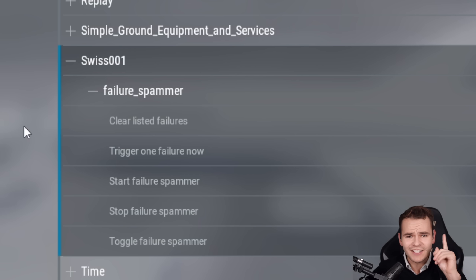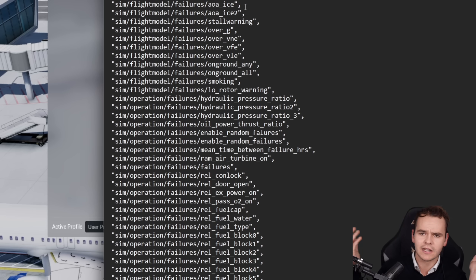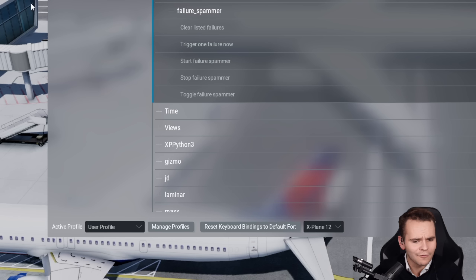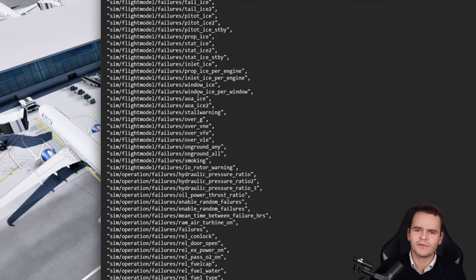Basically, every second a random one out of these 800 failures is triggered onto our airplane or our environment. I really don't even have a clue if we're able to take off when we start right here on the ramp at LaGuardia Airport. Let's see if this is at all survivable.